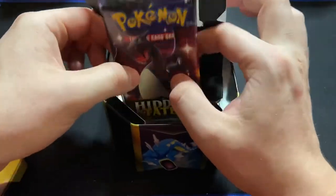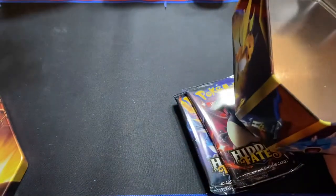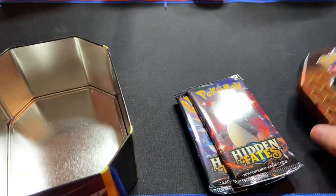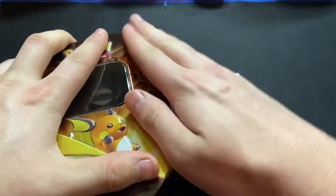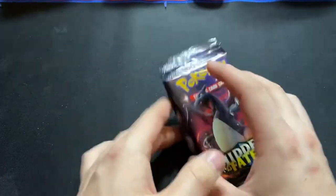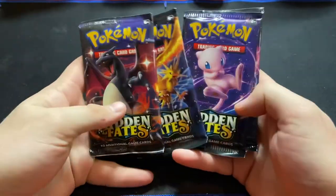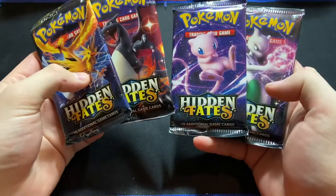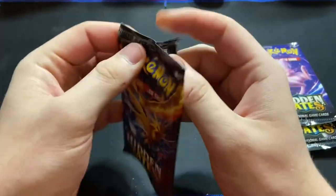So we have four Hidden Fates packs, and I am super excited to open up these. It doesn't look like there's anything else in here. We're just going to throw that back there. But yeah, these tins themselves are nice and fancy, actually. We will just box that up and throw it to the side, because we don't actually care about the tin, right? What we care about are these four packs. I cannot wait. I love Hidden Fates and I love Shiny Pokemon. These are so beautiful. I think we will start with the three birds, maybe do the Charizard last and do the Mew Mewtwo. I don't know why we're doing it in that order, but it seems like it's going to work out.